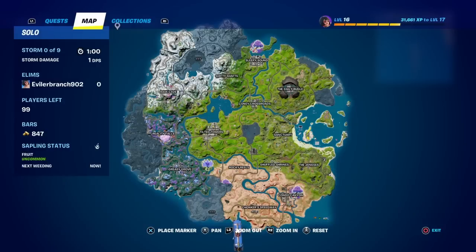So if we look on the map right now, what you guys are going to want to do is open up the map just like how I have it open right now. And then once you have your map open, here are all of the locations for the Dragon Ball Z Mythic Kamehameha.